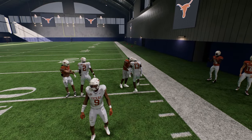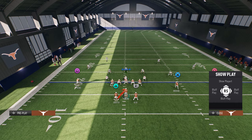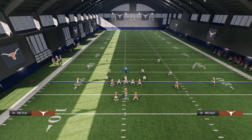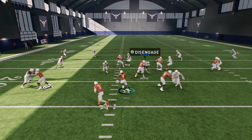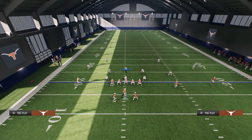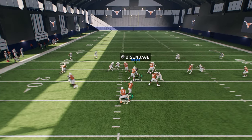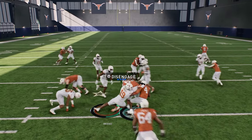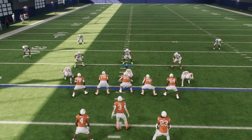That's a very good play - this triple option RPO read bubble. Another thing with this read bubble: I don't think you can keep it with the quarterback on that play. The speed option is kind of a fun play I talked about, but another play that is really good in this formation is actually the mid draw.